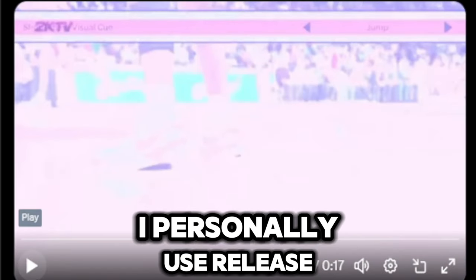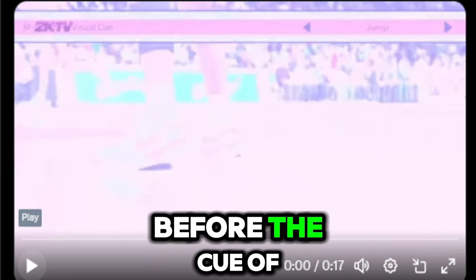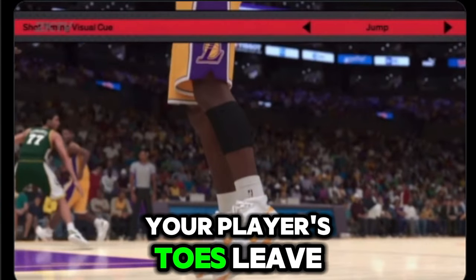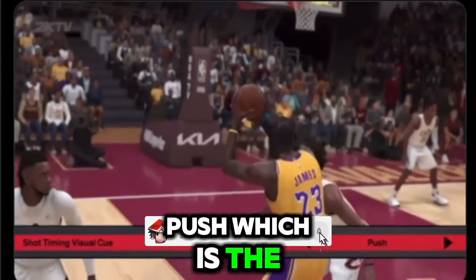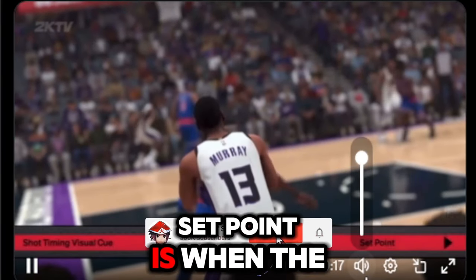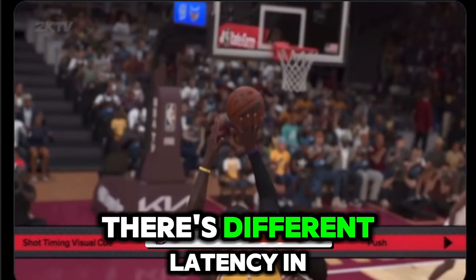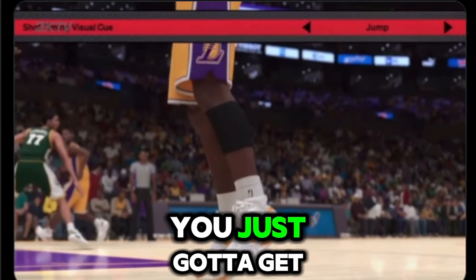Here are the visual cues explained by Mike Wang. I personally use release, but listen to what he says. None of this truly matters because there's so much latency, but you have to let it go before the cue of whichever one you use. Jump is the point where your player's toes leave the floor. Set Point is when the ball is raised above the head before the shooting motion begins. Push, the default, is when the shooting motion is underway and the ball is being pushed forward. Release is just before the ball leaves the shooter's hand.